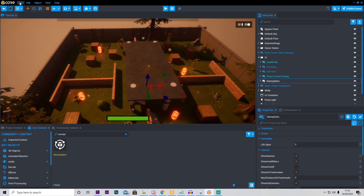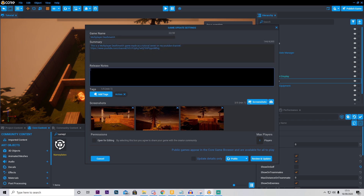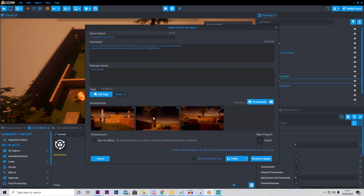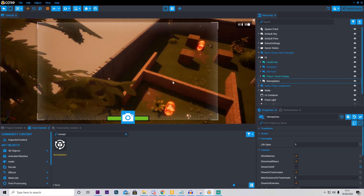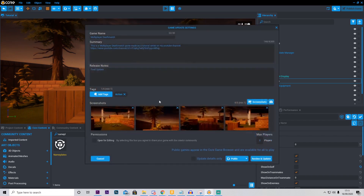And that's basically our game. Now let me show you how you publish this. Go into File, press Publish Game, then click Save because you're going to continue. In here you can go ahead and change some stuff however you like — for example, the name; mine's just going to be called Multiplayer Deathmatch. I've got a little summary, and this is the release note, so I'm going to do Final Update. I'm going to go ahead and add some tags as well; I've just gone ahead and added action. Then you want to take some screenshots. You're going to click this little button to take a screenshot, and that's going to allow you to move around the map, position yourself somewhere where it looks nice, and take the screenshot.